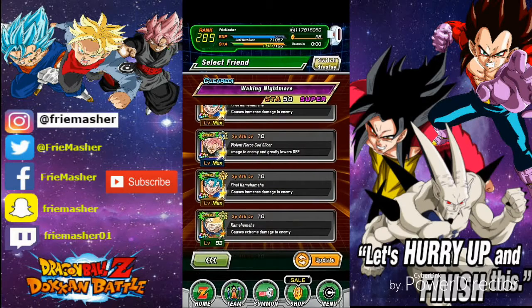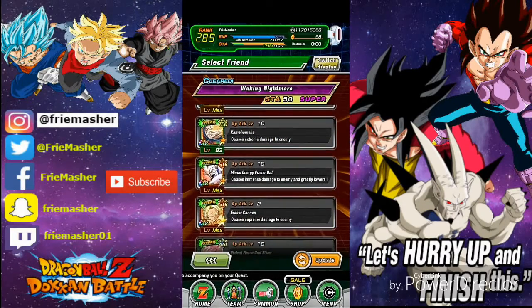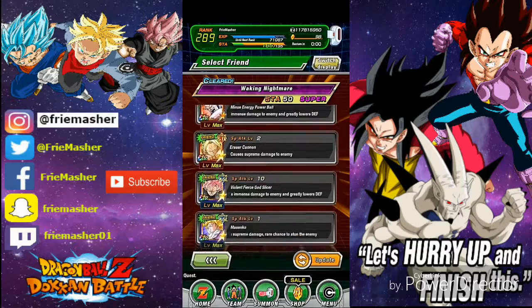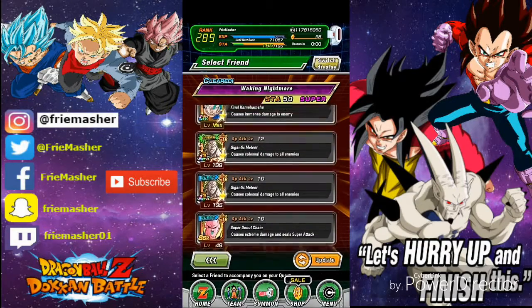It's really easy with an LR Broly. If you guys don't have LR Broly, you can use a friend, which I've been using, or either that or you can use a mono villains team. I think it's only possible for the mono villains team or an LR Broly lead.